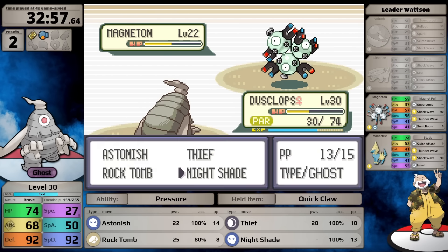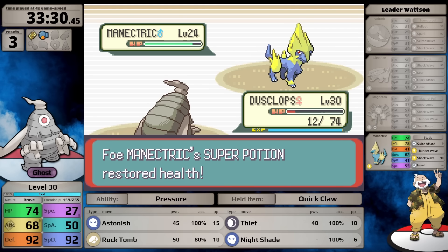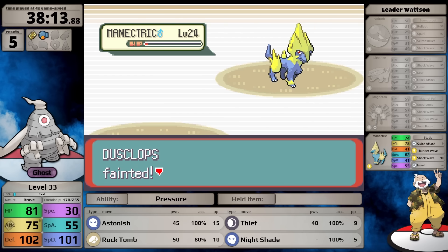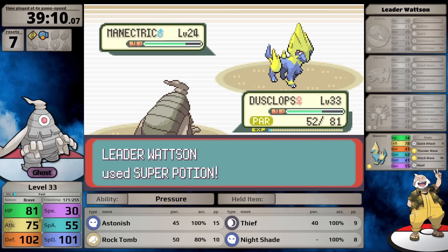I continue attempting Watson. After several losses including one very fast loss to Voltorb paralysis, I realize the Cheri Berry is actually the superior play - once paralyzed it heals the condition, then his AI will probably use Thunder Wave again. Also with no held item I can use Thief on the Manectric to steal its Citrus Berry. On the third attempt I steal the Citrus Berry and, without early paralysis, slowly knock out his Ace with Nightshade - surviving with only 25 HP.